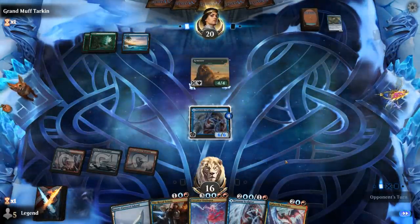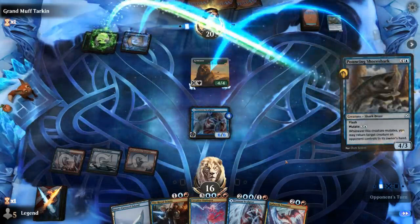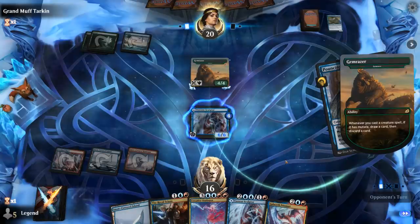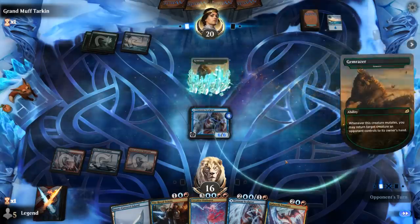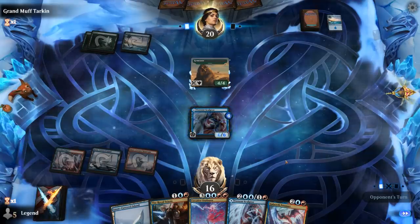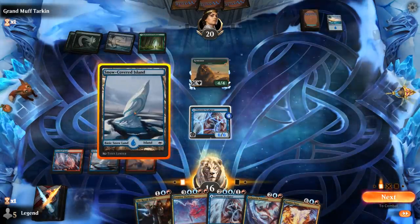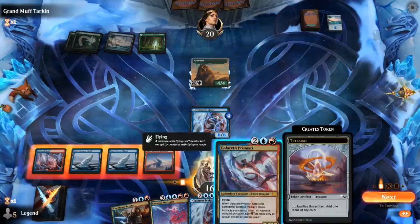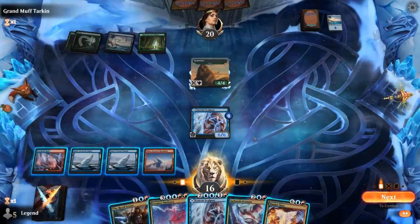We've got a 6/6. There's the Shoreshark — our opponent is about to find out how ward interacts with the Mutate ability. But maybe next turn they can play a cheaper Mutate creature. This turn we'll probably just play our dragon, although there's a decent chance they'll destroy the treasure. Could set up another Torrent Sculptor, but not this turn. We can play Scions plus — that's reasonable too.